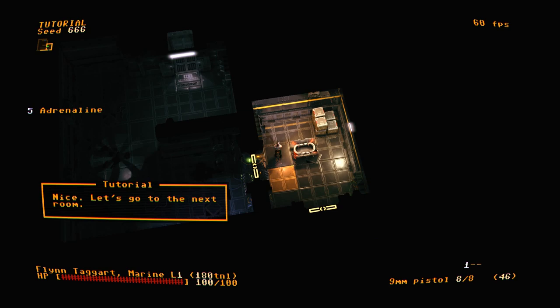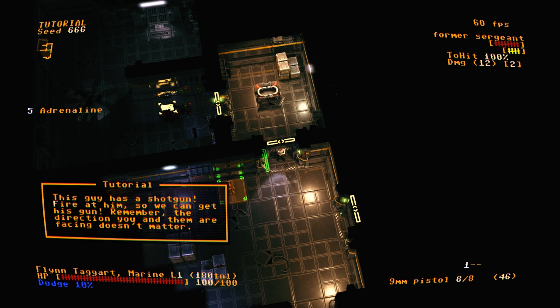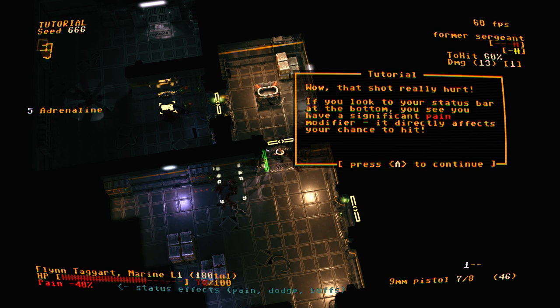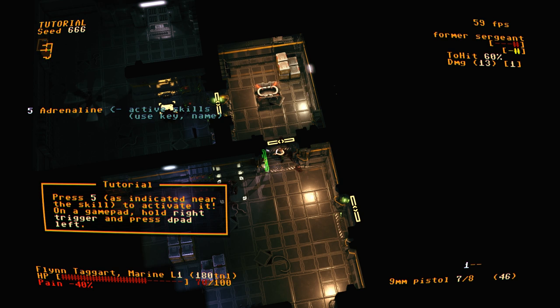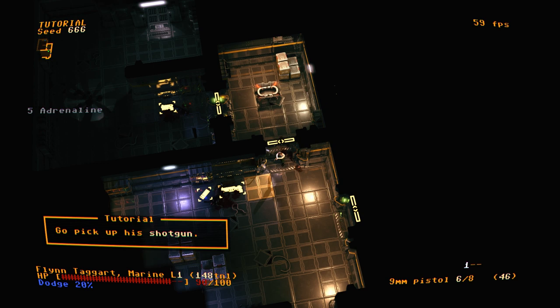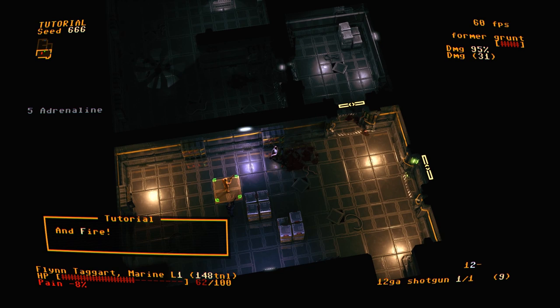This guy has a shotgun — fire at him to get his gun. Direction you and enemies are facing doesn't matter. That shot really hurt. If you look at your status bar, you can see a significant pain modifier — it directly affects your chance to hit. Luckily you're a marine with an active skill that can help. Adrenaline can be used once per level and converts pain value to health. Now you can finish him off and pick up his shotgun.